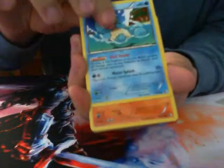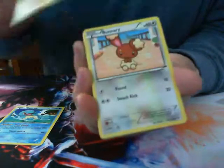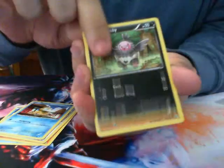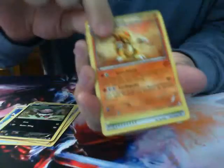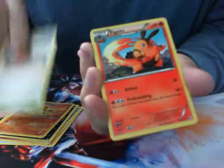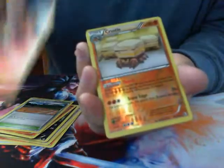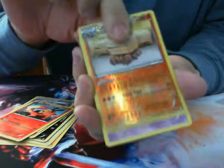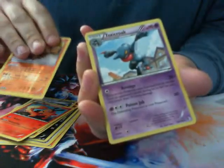Next pack, we have Squirtle, Sandshrew, Veneri, Psyduck, Vullaby, Sandslash, Asperia City Gym, Pignite, Reverse Foil Crustle — which I believe is a rare, yeah that's fun — and a Toxicroak.